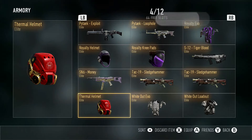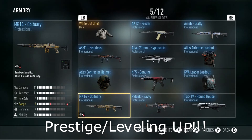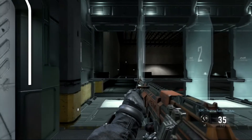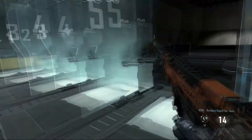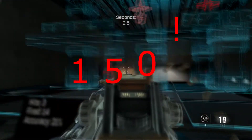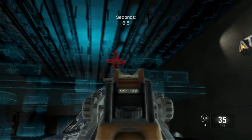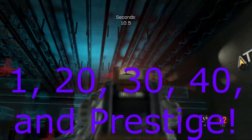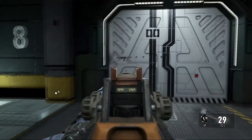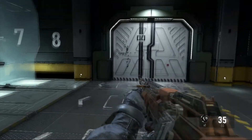Now let's move on to advanced supply drops and how you are able to get them without paying. One way that you can earn advanced supply drops absolutely free: at a fresh prestige at level one you will be awarded an advanced supply drop, at level 20 you'll be awarded a free advanced supply drop, at level 30 you will be awarded a free advanced supply drop, and at level 50 you will be awarded another advanced supply drop.